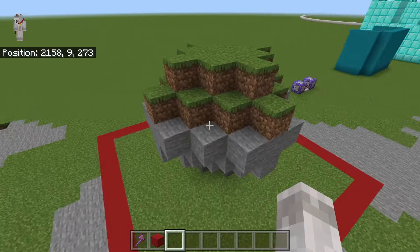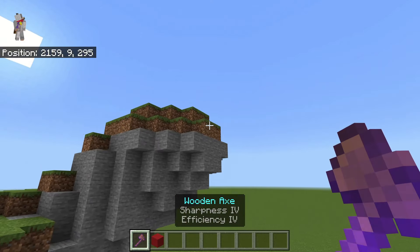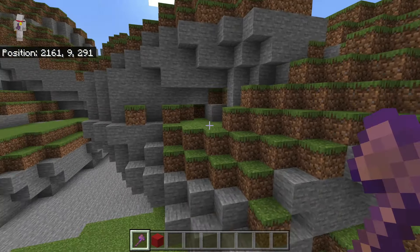Then break the blocks so they won't stay in your clone and make things look messy. If you don't break the blocks, they might still appear in your clone. Then all you need to do is hold out an axe, a pickaxe, or anything that can be enchanted with efficiency, and as you can see you can really quickly and easily build this build.